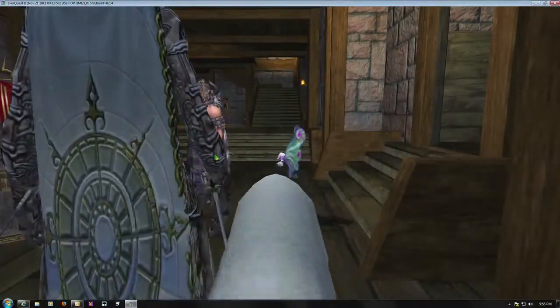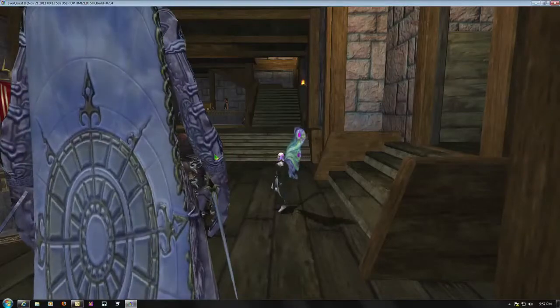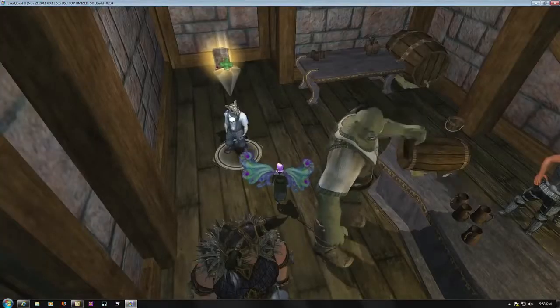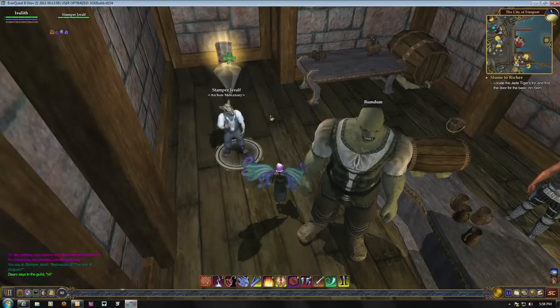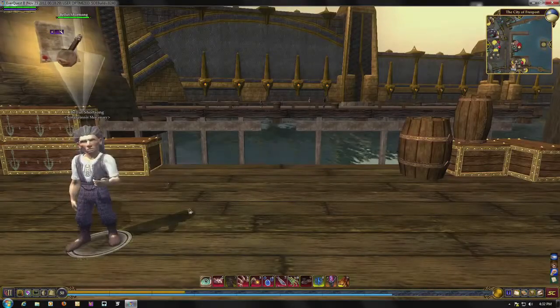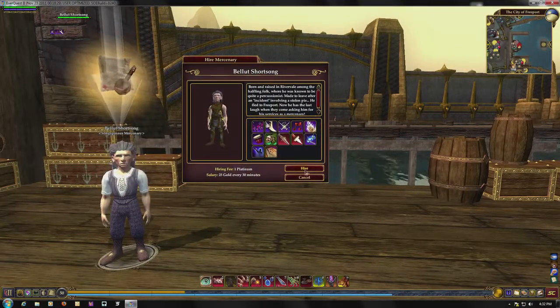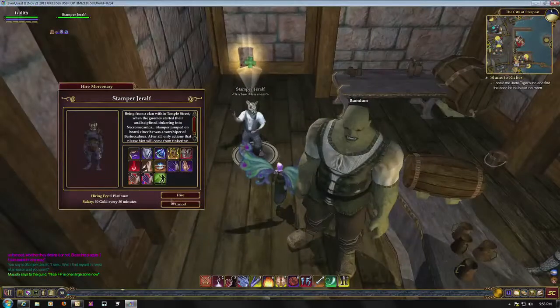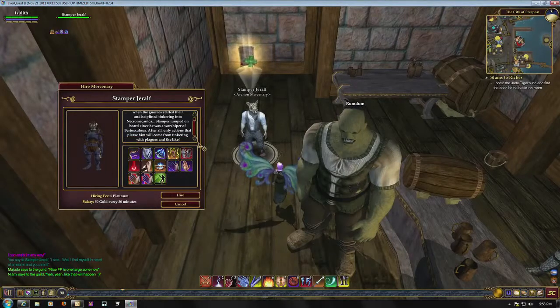Mercenaries come in five general categories: tanks, healers, melee DPS, caster DPS, and support. You'll see they have a unique icon over their head indicating their role. We've got one mercenary standing out front of the inn, and inside there's a healer just around here behind the ogre, and a few more out the back. Each mercenary is a unique character with unique abilities, so the healer in Freeport is not necessarily the same as a healer from another place. One healer might specialize in heal over times, another in instant heals, maybe one has a better res, maybe another does more damage. It's worth investigating the different mercenaries to find the one that suits you best.